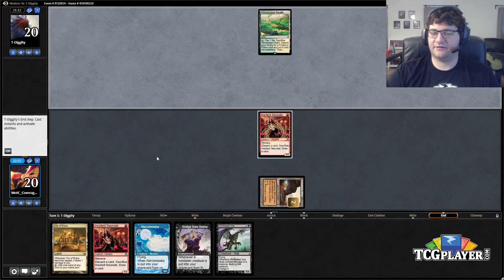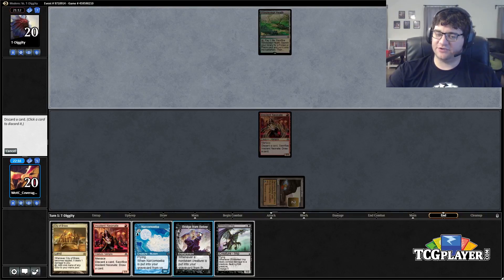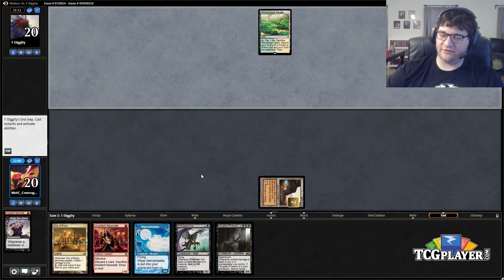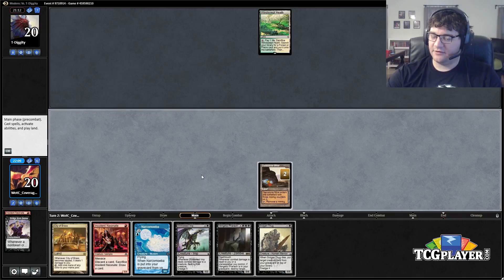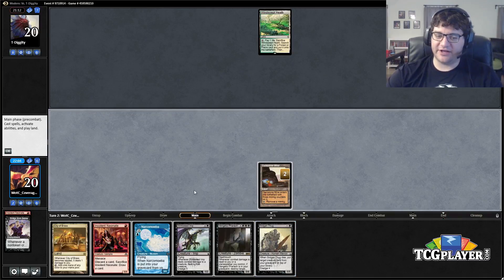Opponent has nothing on turn one. I could just start going off now but I think we'll pitch the Bridge from Below first. Would have hoped to draw a land or something castable, but it is what it is. We play out the second Neonate and start dredging.